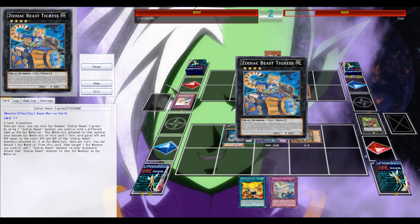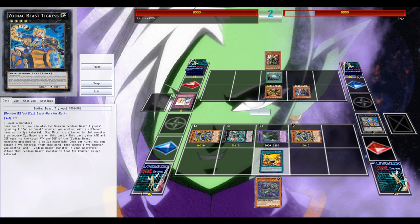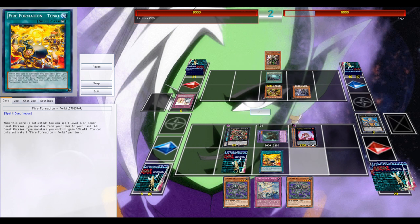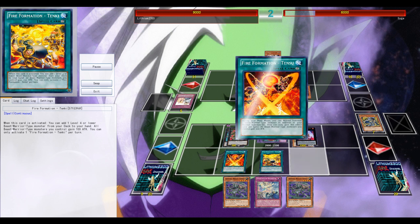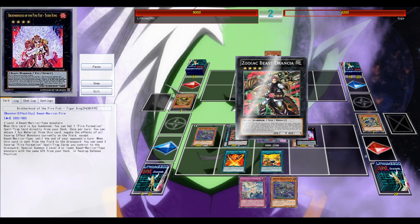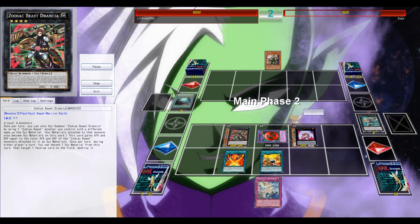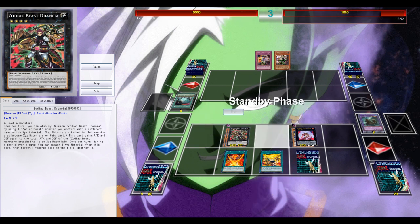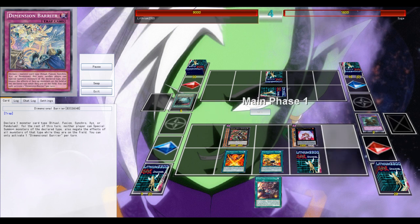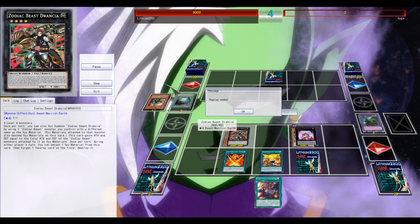He gets a decent start but no Shen, so that could be good. Thanks to Northern — Northern is so busted in this deck — I can freely reborn one of my rats and instantly get my engine going. Zodiac Beasts only need one monster to use as an XYZ material to get insane advantage, get rid of his field, get rid of his Gateway, and still have Drancia on my side of the field plus a Dimensional Barrier against synchro-based attacks. More than GG.